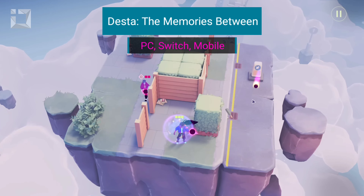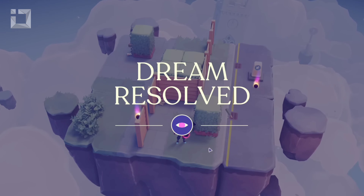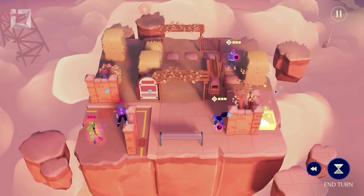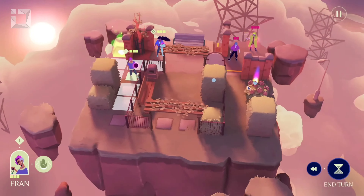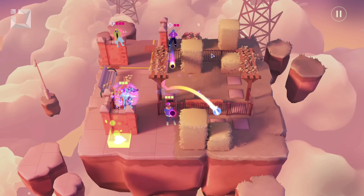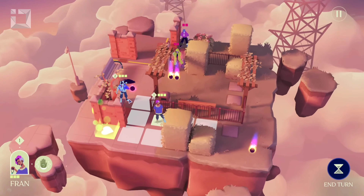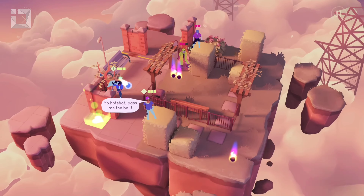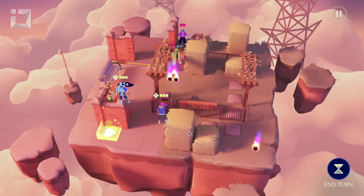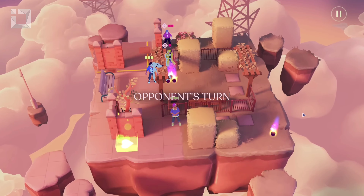Desta: The Memories Between is a video game developed by Ustwo. It combines gameplay from turn-based tactics, physics, and sports video games. You play as Desta, a non-binary person who returns to their hometown, worried about meeting former friends. Desta has anxious dreams that are like a game of dodgeball, in which fights occur using physics. Every time Desta defeats someone in their dream, that person can become part of Desta's team with unique abilities. But if all team members lose, Desta has to start over from the beginning. The turn-based combat concept combined with physics provides creative and engaging gameplay elements.